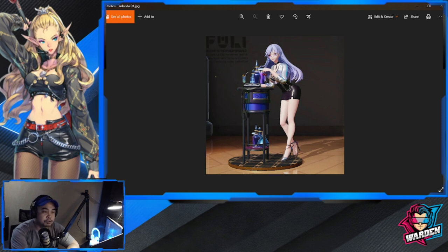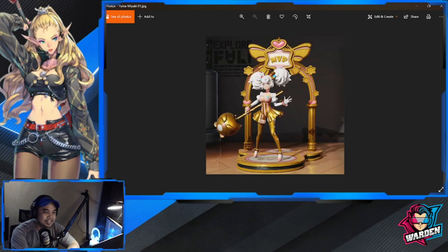Next is Yolanda, one of the future figures. I think she's a waitress selling drinks — look at that outfit for a waitress. This is the 2D version of that skin.